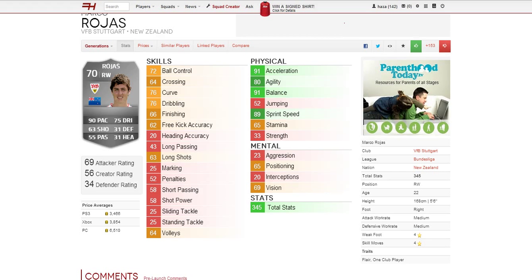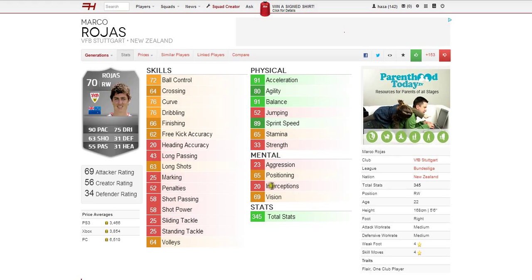Moving on to his mental stats. The two weaker ones are aggression and interception at 20 and 23, but again at right wing it doesn't really matter. 69 vision and 65 positioning is decent.